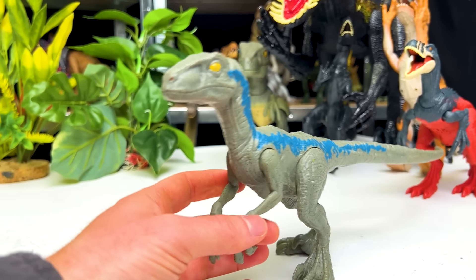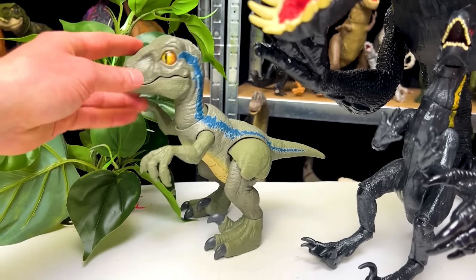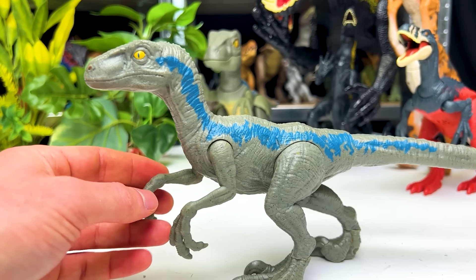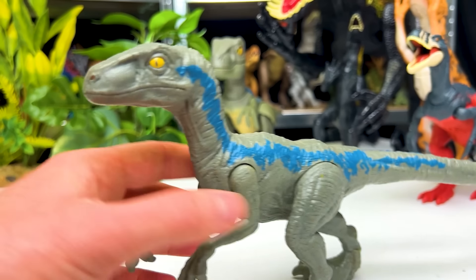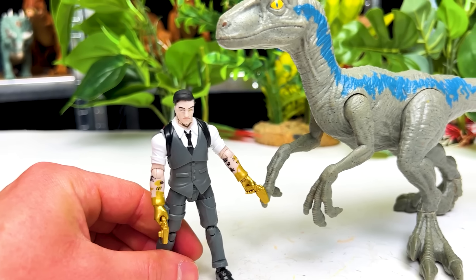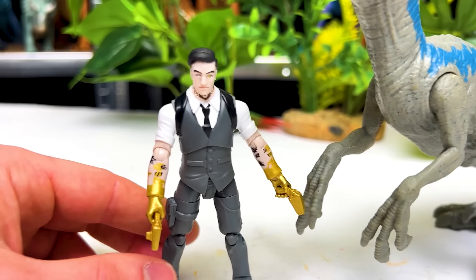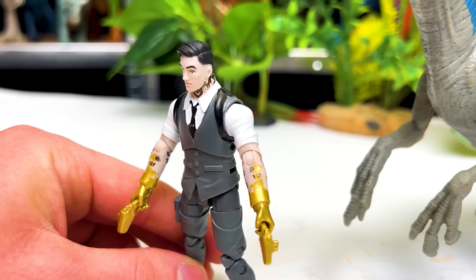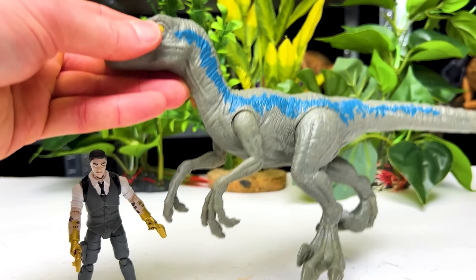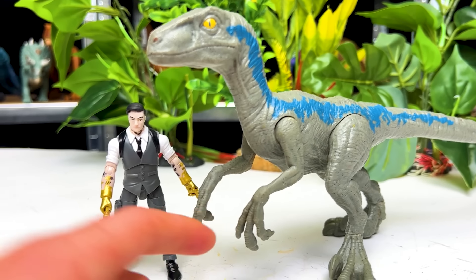And now here is our second Velociraptor Blue figure of this face-off. This figure's shape and size is quite a bit different compared to the Velociraptor Blue we saw earlier, but it still has the same coloring. This is a basic edition of Velociraptor Blue, so you can move its arms, its legs, and its tail, but there are no special features. So let's face this Velociraptor against Midas Rex. Midas Rex is a whole lot smaller, and this one might be larger, but it definitely has less points of articulation than the Midas Rex figure. His movements can be super realistic and great for posing. And in terms of weight, the Midas Rex figure is a whole lot lighter. But who do you think would win — Velociraptor Blue or Midas Rex?